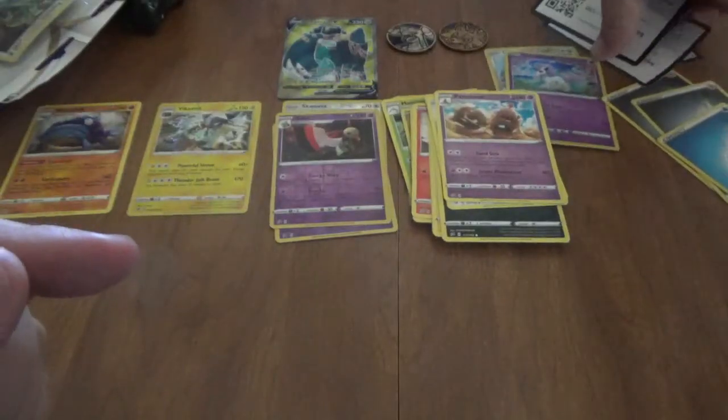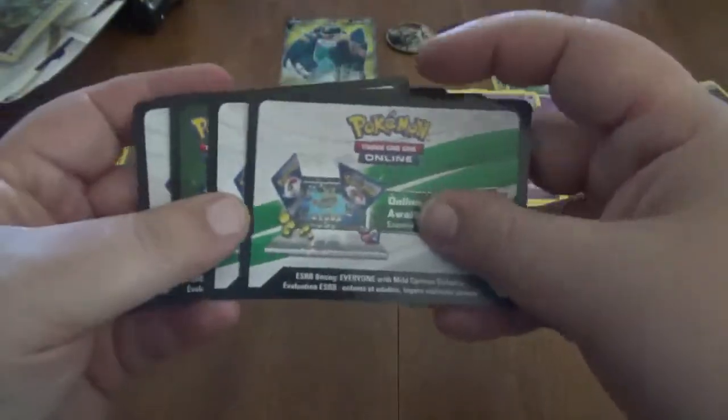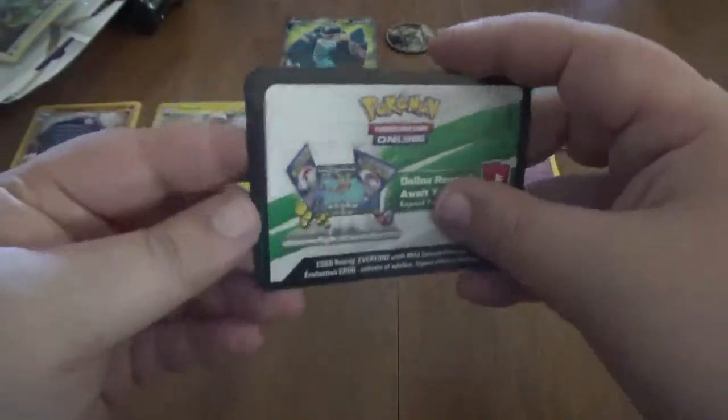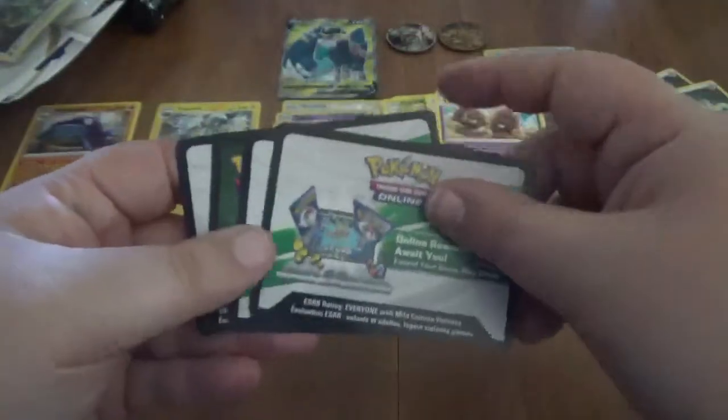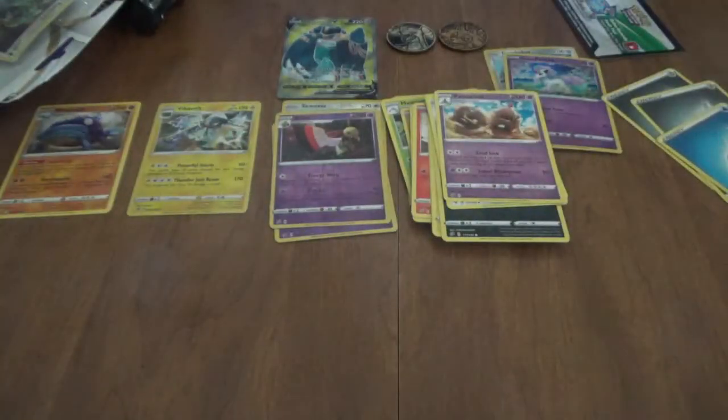So for those of you that don't know, if you really want to spoil yourselves, Pokémon switched to these color-coded code cards to help prevent anti-weighing. So if you get a white code card, you usually at least got a holo-rare or better. And green, you usually got nothing. Usually.